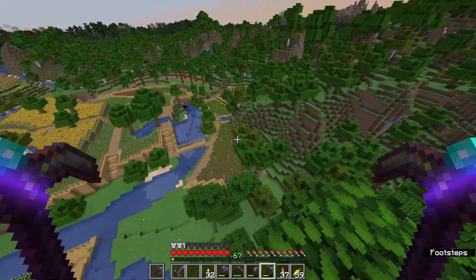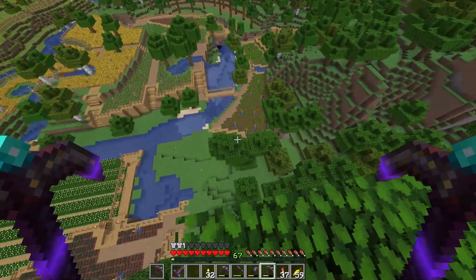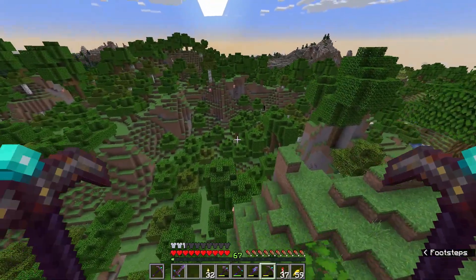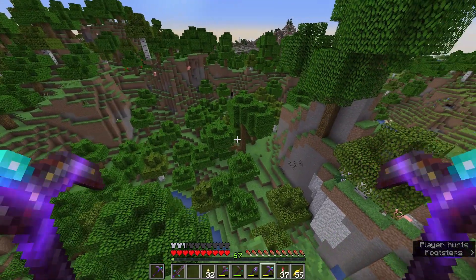Looking up here, I might extend the carrot farm down to here — I mentioned that I would — and then have a pathway to go into this little valley and turn this into a pumpkin melon farm. That might look nice.